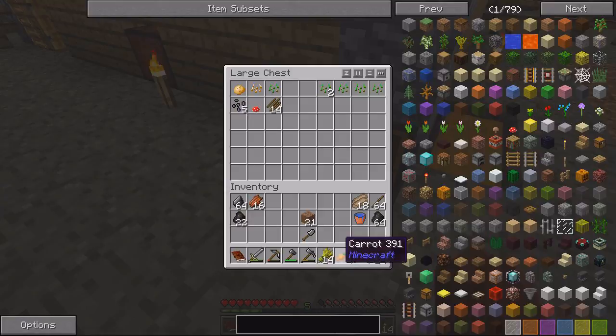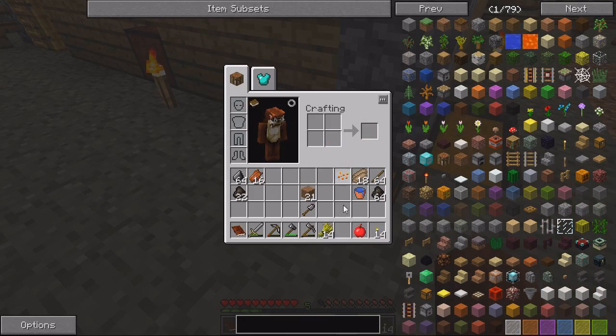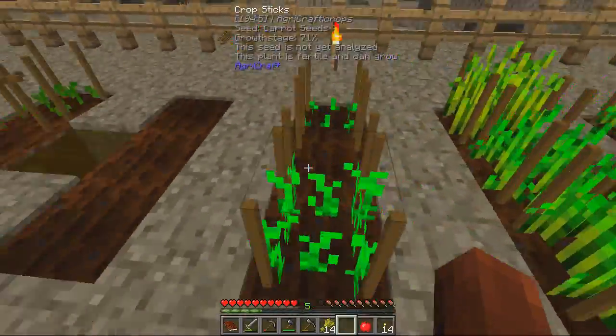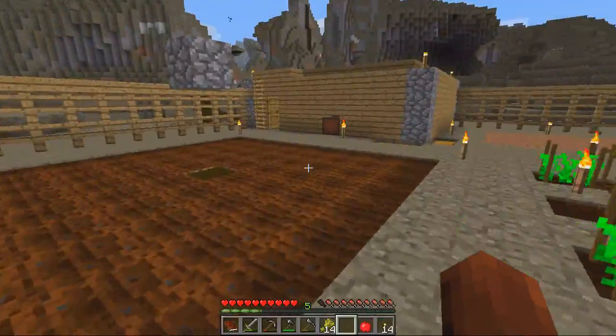Here's a carrot - we'll turn it into seeds and go ahead and plant it. Carrots are going to be our fastest food to eat because it doesn't take any crafting.